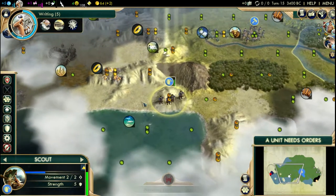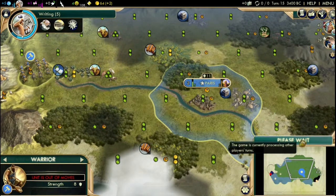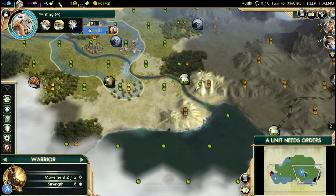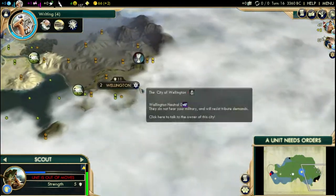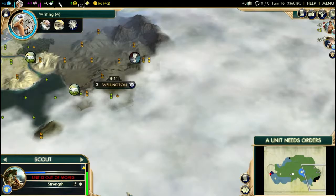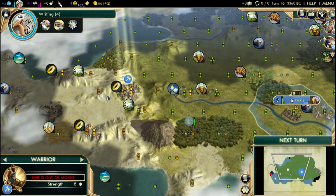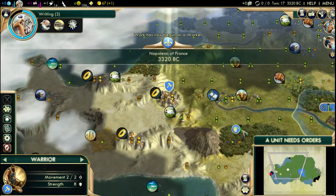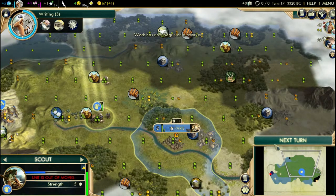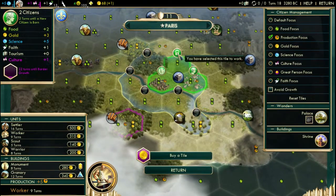Let's pop out here just to see what we have. Wellington is still there, and there is a city-state up here apparently — let's get our Scout over there. What about Wellington — any quests? Not yet. Do we farm the barbarian camp just to make sure our second city is gonna be safe, or just stay there? Yeah, probably do that. Let's work this tile instead to get two golds.